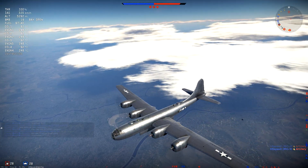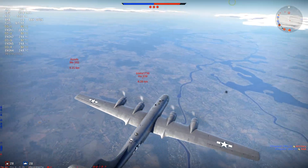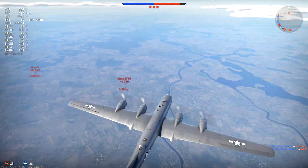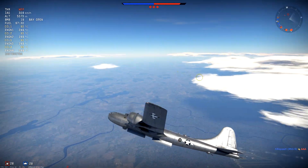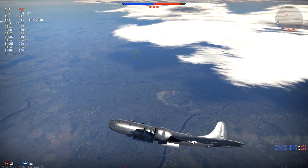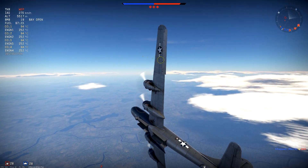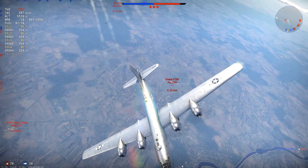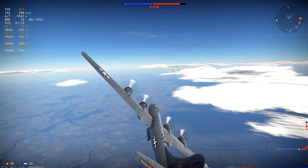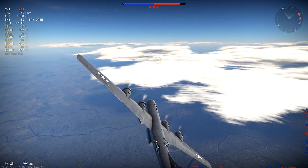We ran seven bombs on all three targets, that leaves us with 19 bombs, and we have a Ho-229 and an Me-262 right below us, about a kilometer and a bit. They should be slow because of the climbing so they can't get up to us immediately. But when they do, we have our gunners to protect ourselves.